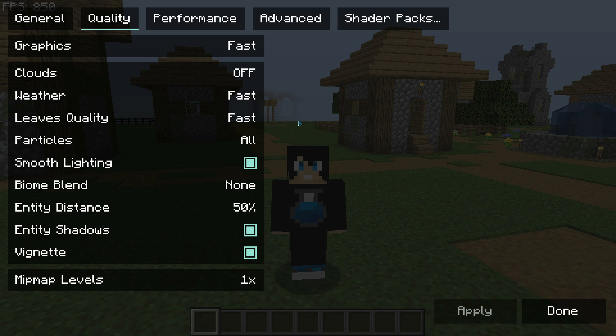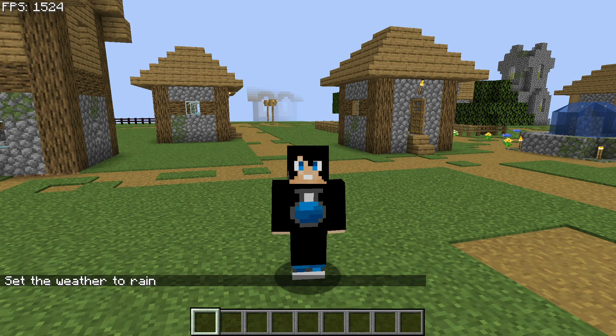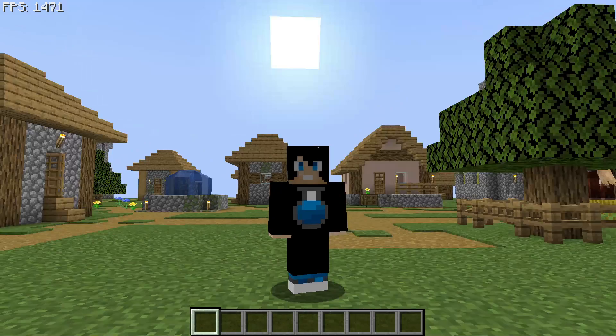Let's demo it in-game. I'll toggle rain — it says the weather is set to rain, but I can't see any rain at all; it looks completely clear. It is raining in the background, but there are no visible rain effects. As you can see, my FPS is doing quite well and not dipping, so you don't have to worry about weather effects hurting performance.